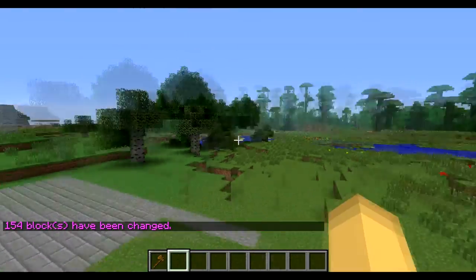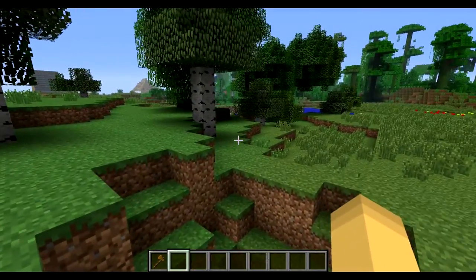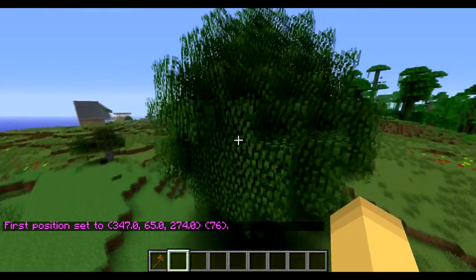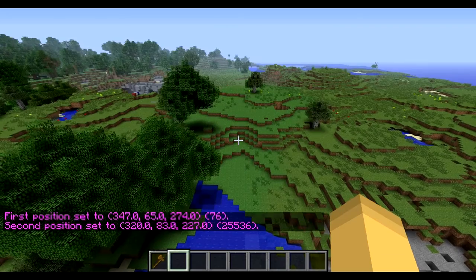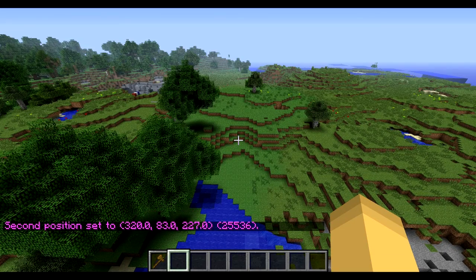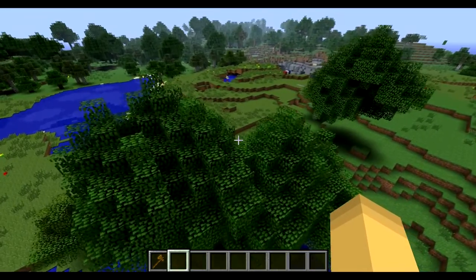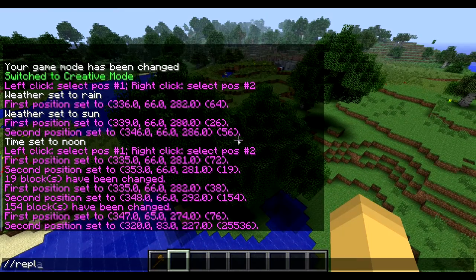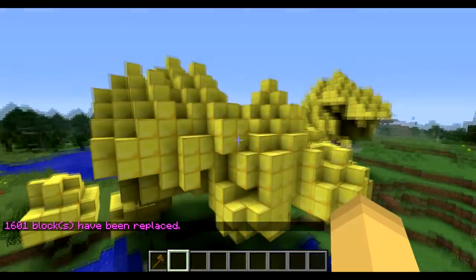Say you wanted to change a whole forest into a different type of block. You can also set positions without a wooden pickaxe by doing //position1 — that's one word — and then //position2. Most commands in WorldEdit have two slashes in them. To turn these whole three trees into something different, you do //replace, leaves, and then a different block. Let's say gold, and that'll change all the leaves to gold.